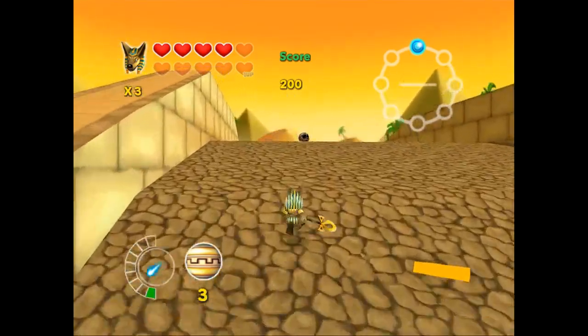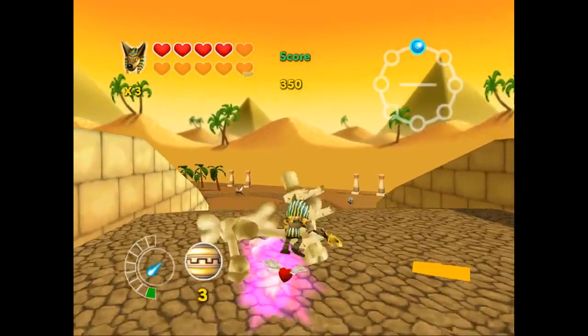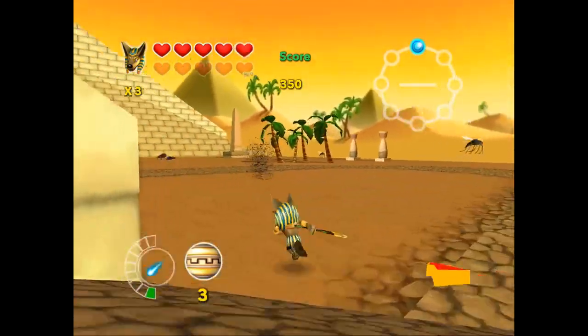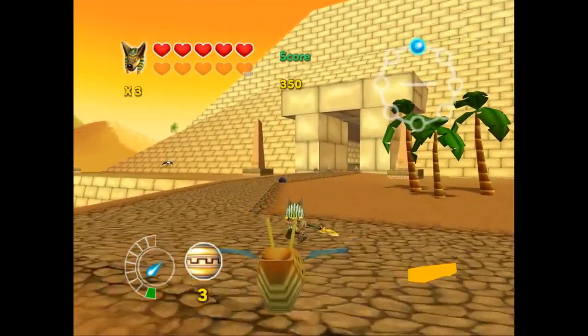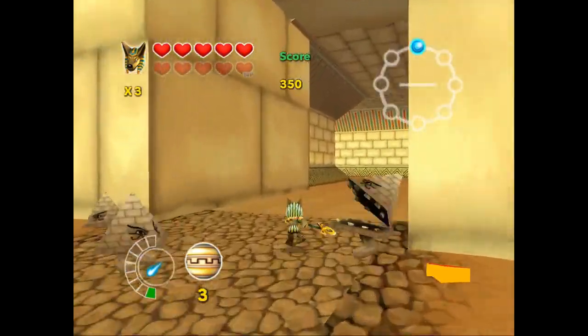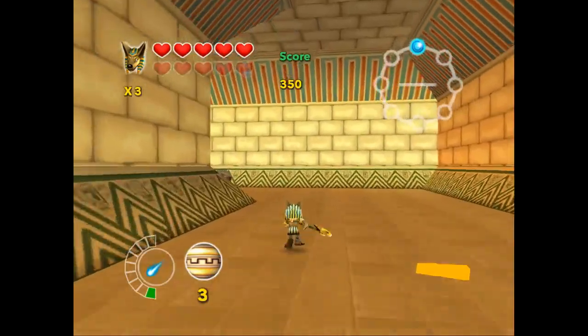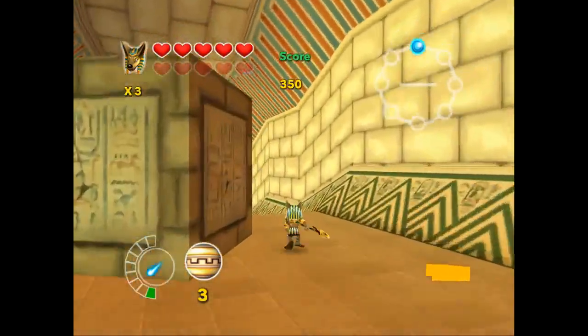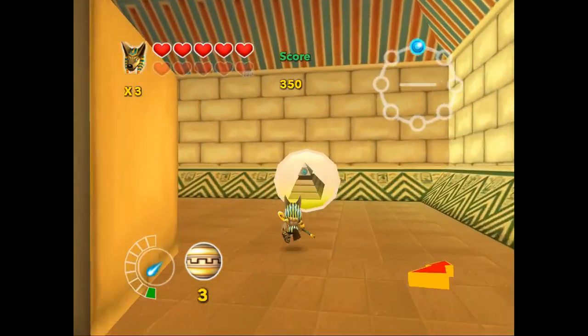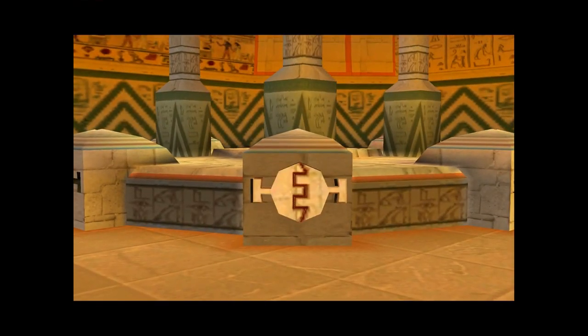There's just a bunch of enemies planted around — no rhyme or reason. In the bottom left you have the weapon charge and whatnot. To the right of it — we don't know what that is. It doesn't say anything about it, but it's there the entire game. The game comprises open areas with enemies here and there, and it doesn't tell you where to go.